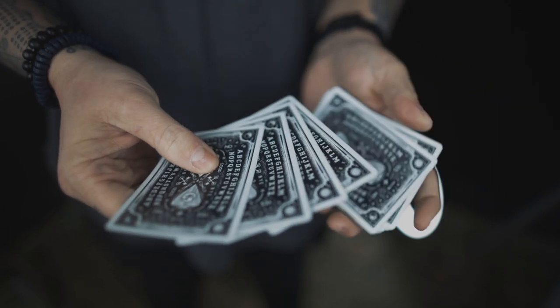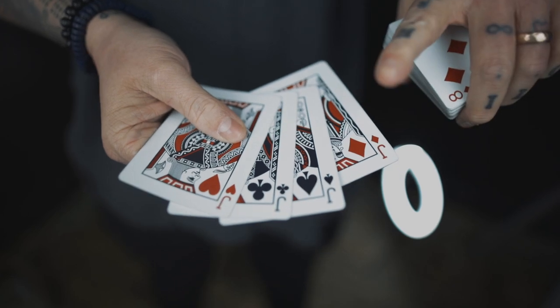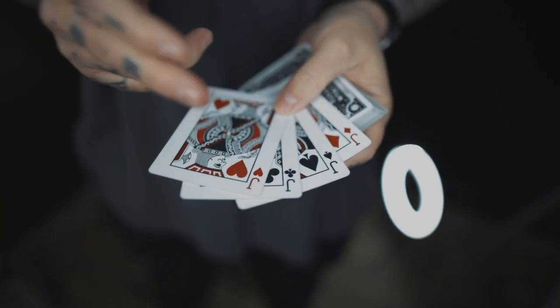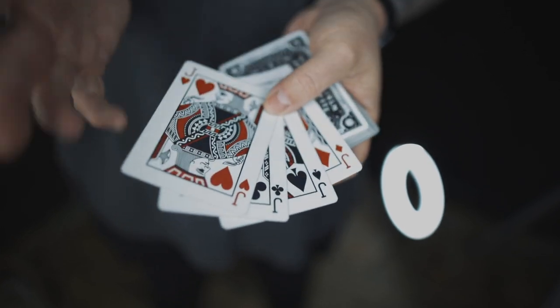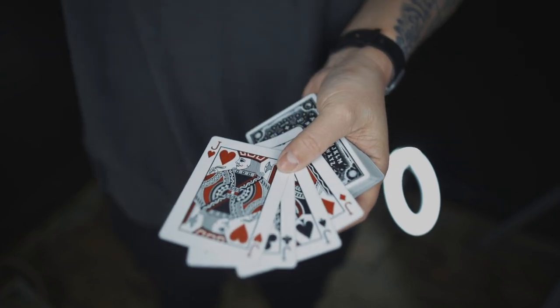You can take any four of a kind that you like. I like to use the four jacks, and I alternate them in this order: red, two blacks, and a red. So if you're using the four aces, you can go red, black, black, red — it doesn't matter. But this just means that when you perform the routine, they'll alternate nicely for each vanish.